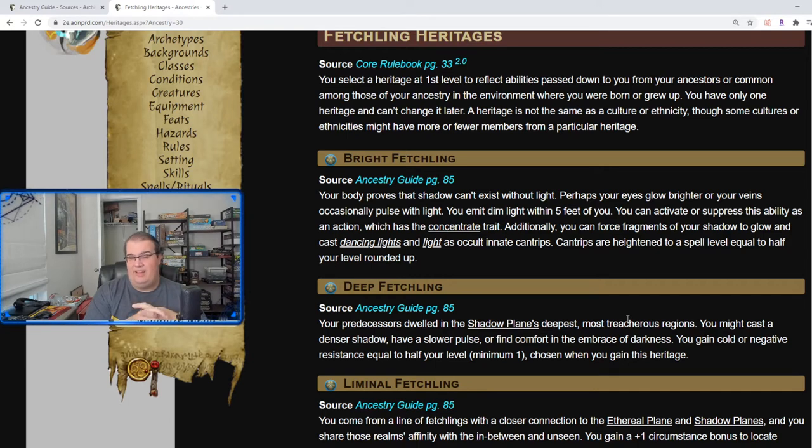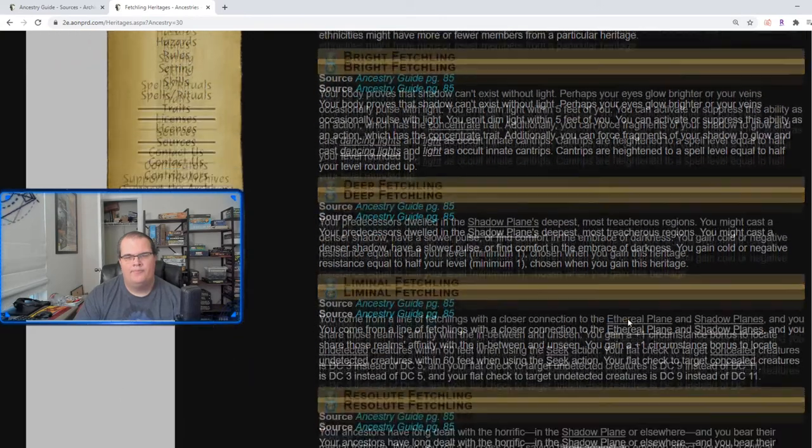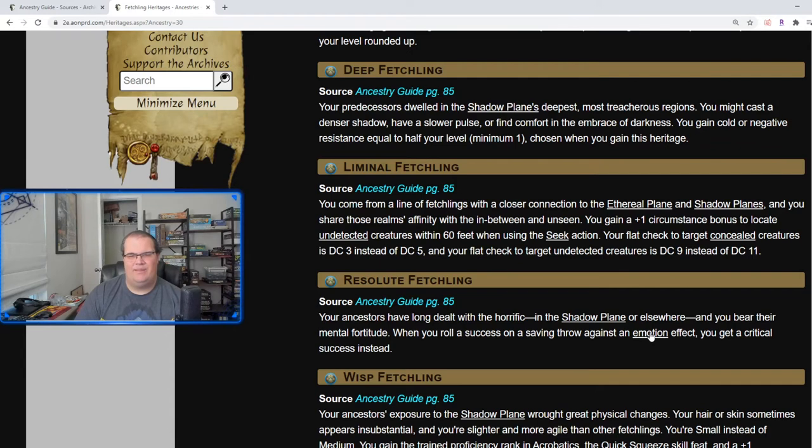In Pathfinder 1e, Fetchlings had cold resistance and possibly electric resistance 5 — that was a very strong thing at level one. Liminal Fetchling is connected to both the Shadow Plane and Ethereal Plane, giving bonuses to locating undetected creatures and reducing flat checks against concealment to 3 and total concealment to 9 respectively — a little easier to hit concealed targets. Resolute Fetchling gives a critical success instead of a regular success on saving throws against emotion effects — very solid, similar to the Android and Aphorite equivalents.